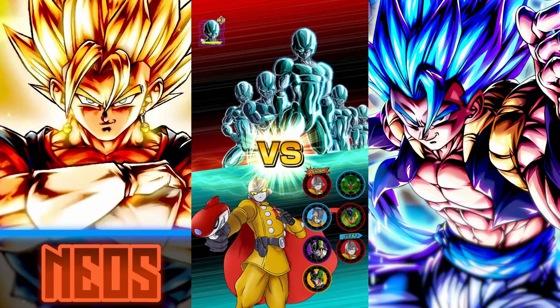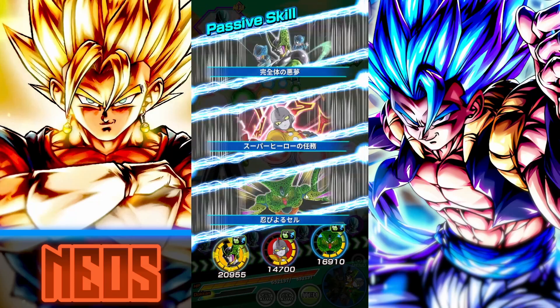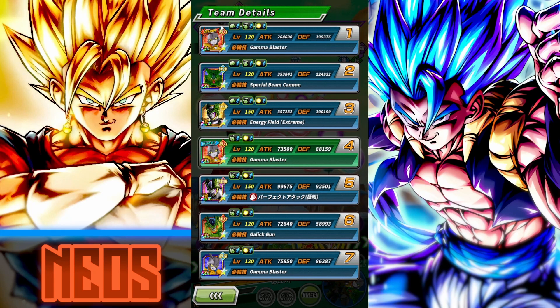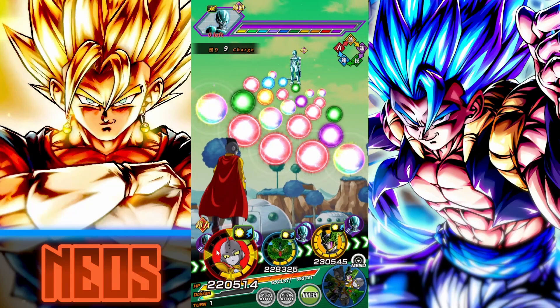We hopped into the LR Super Saiyan 2 Gohan showcase and he thoroughly impressed me. Now in this one we'll be hopping into the Metal Cooler Core stage of the Red Zone. I decided to go with this team — I feel like Gamma 1 is a far better leader.